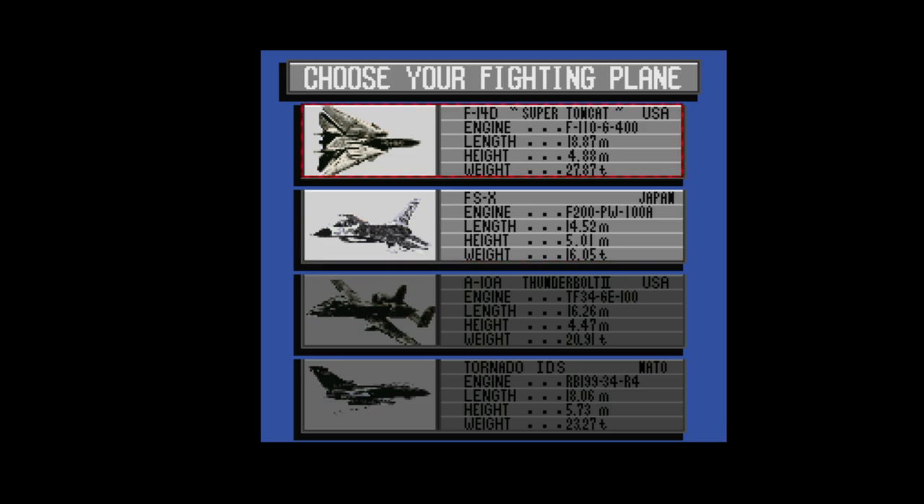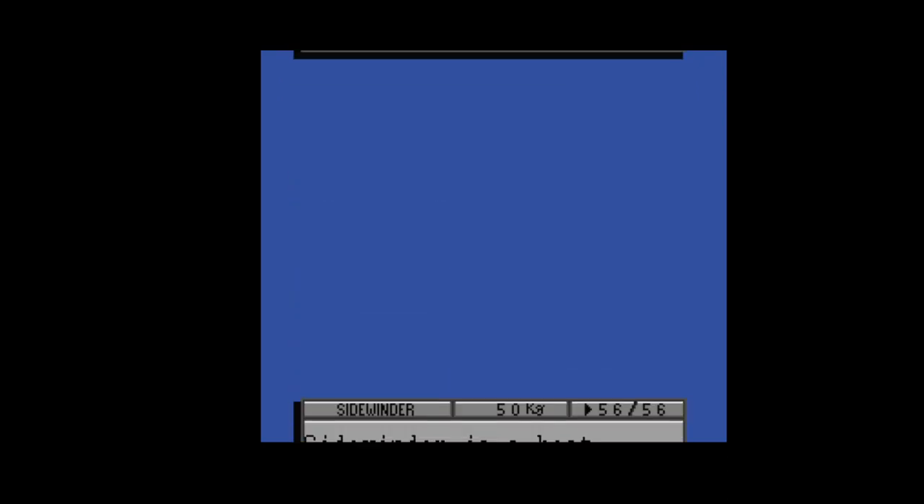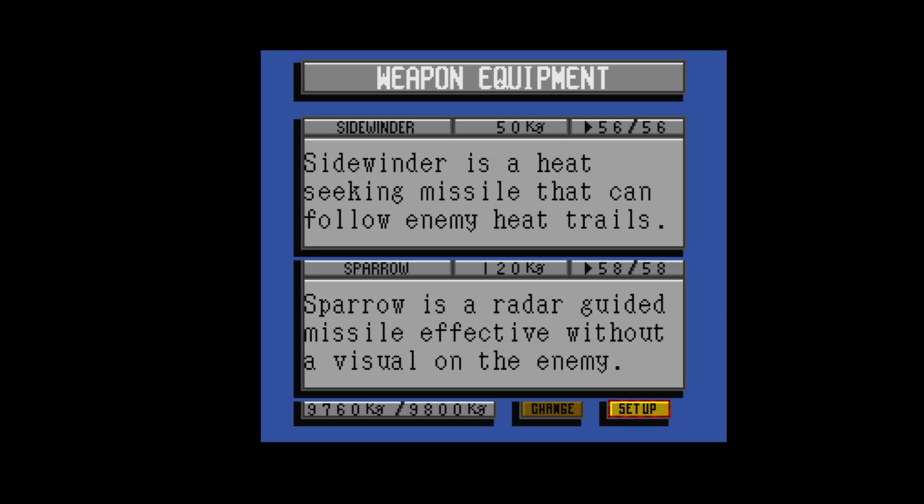We've got the F-14 or the FSX. Let's go with the F-14. The F-14D is a high speed aircraft that can carry a heavy missile load - its advantage is a long range strike capability. I get to do setup. Sidewinder is a heat seeking missile that can follow enemy heat trails. Sparrow is a radar guided missile effective without a visual on the enemy. I can change the amount - I've got all of them, 56 out of 56. Mission 1, got a countdown to take off. The music's pretty cool, hopefully you can hear it.